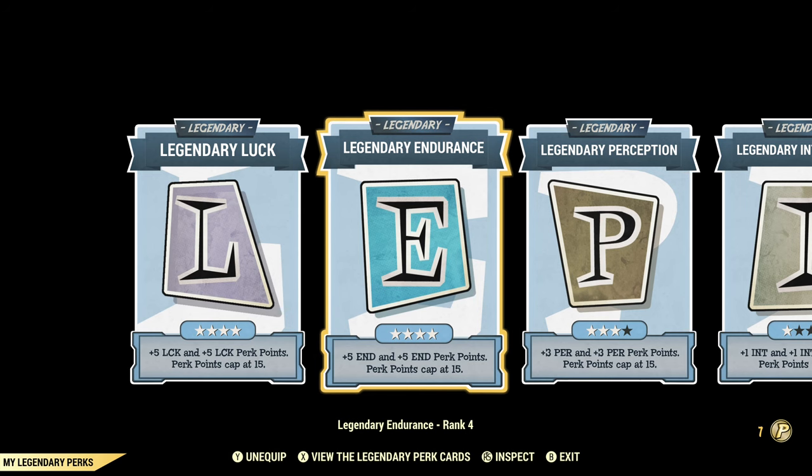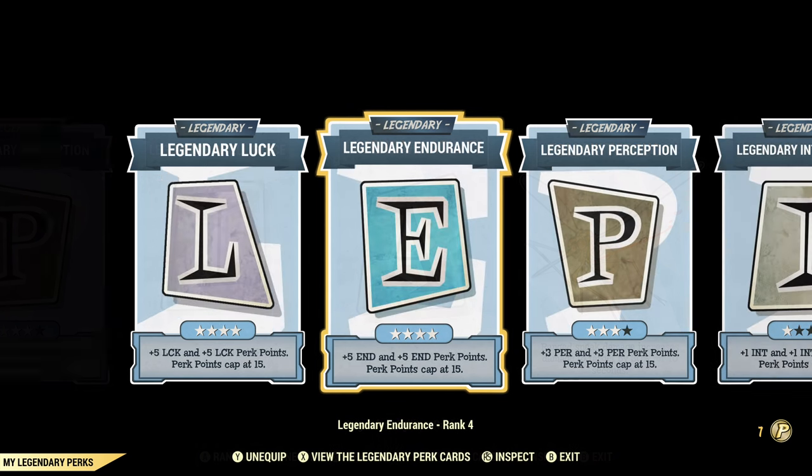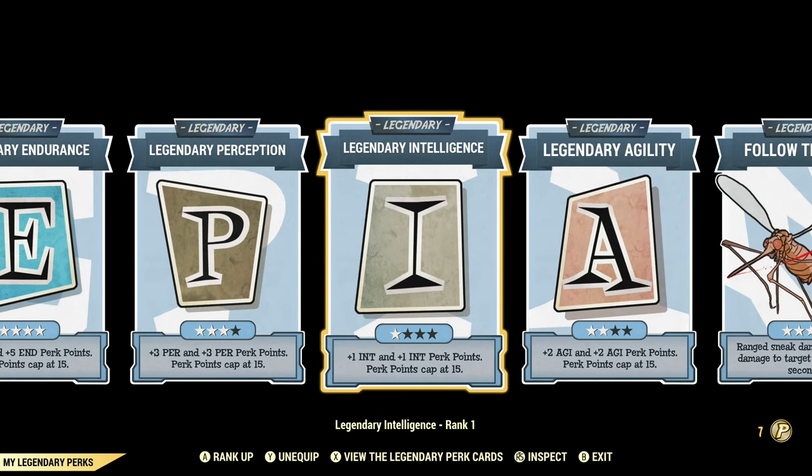This is not a brand new character, but it is not a maxed-out character either. I do have legendary perks, but they're not all maxed out. We also have Follow Through, which is actually not going to do anything for this build because we are not sneaking. Everything else is legendary specials — we have a total of 16 extra special points, but there are cuts you can make to make this work if you don't have that many points, and I'll talk about those as we go through the build.